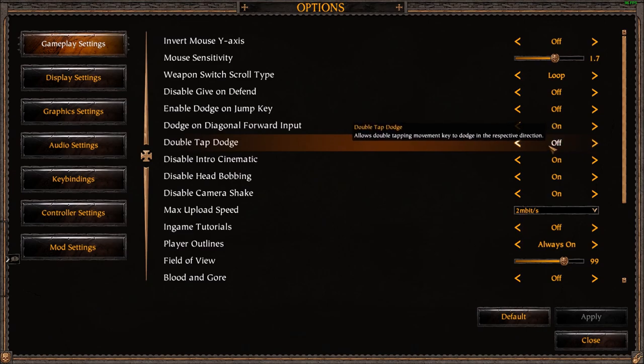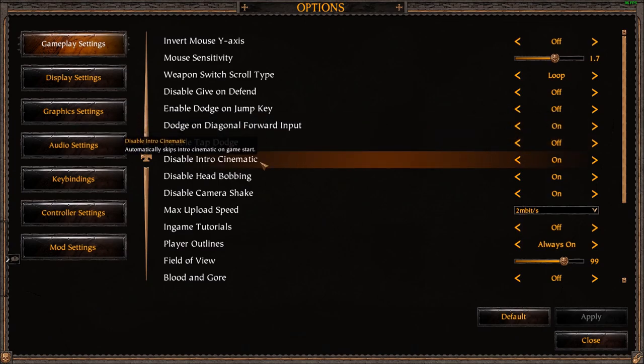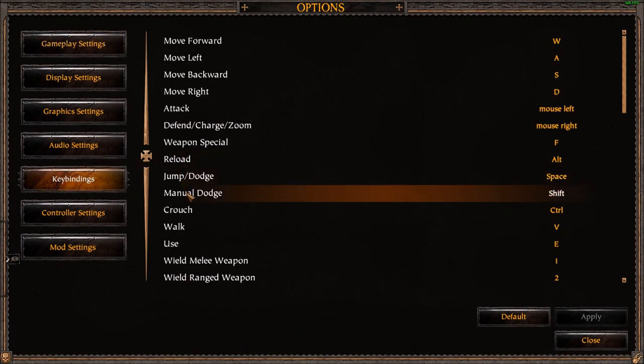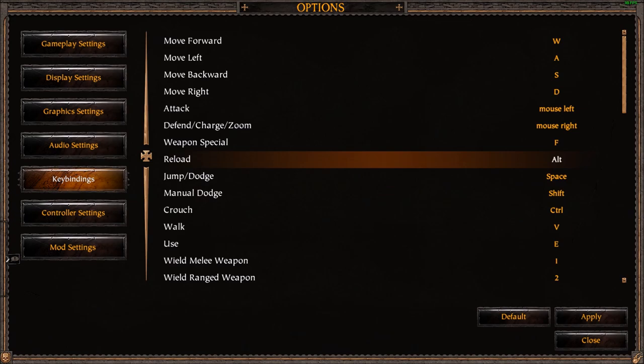I have dodge bound to Shift, but let me also tell you about Auto Hotkey. A lot of people from the Counter-Strike community will already be familiar with this: you can use mousewheel up and down as extremely consistent ways of spamming a key as fast as you possibly can. I actually have mousewheel down bound to dodge as well. For example, if I'm venting with Sienna, I'm spamming this key. I also have Alt for reload, so I can move both left and right while venting.